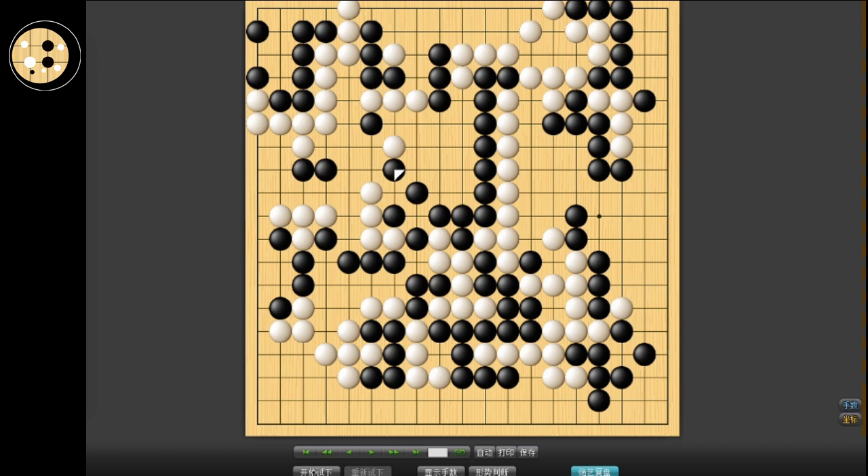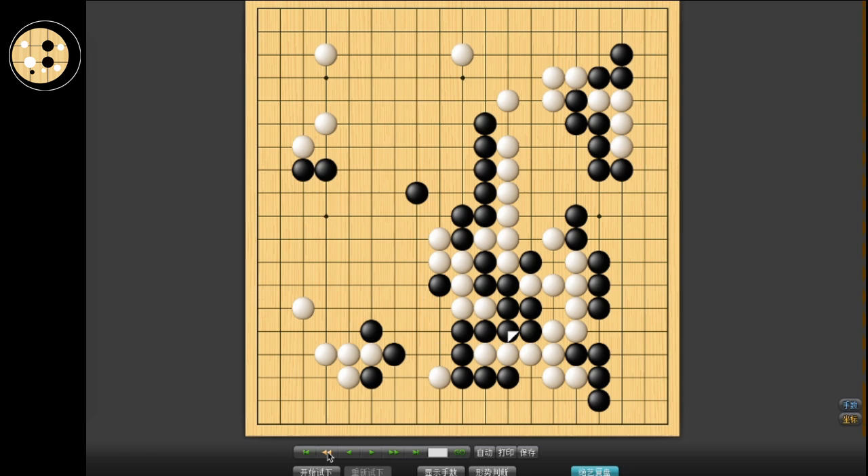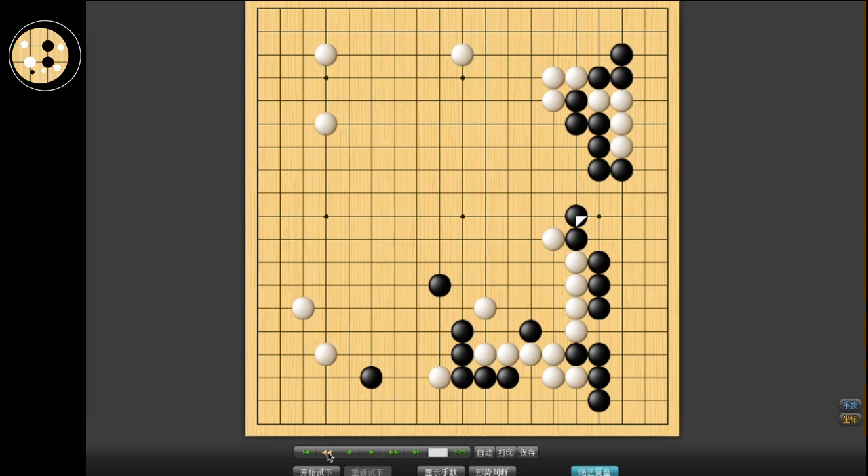Actually this is a pretty typical moyo game, although it might not be inherently obvious that that's the case. Both of these fights are actually interesting. It's really important to keep your shapes strong in these kinds of games, because weaker shapes — you're going to run into all sorts of problems, and your opponent will benefit from them.